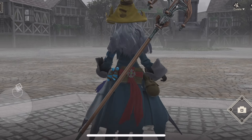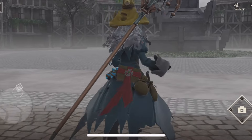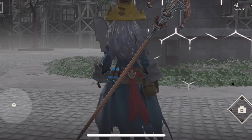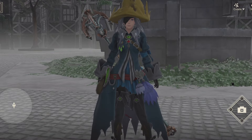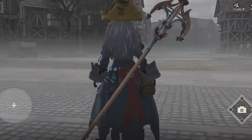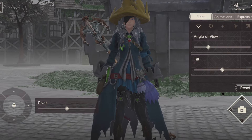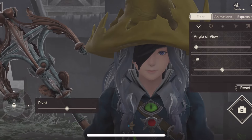Next we have the Final Fantasy collaboration, where she is a Black Mage from Final Fantasy XIV. Typically I don't show collaboration costumes in my fashion checks since they're based on other games, but since this is going to be the last one, might as well show it here. The look is very ragged and tattered, with raw edges visible on the sleeves and the hat.